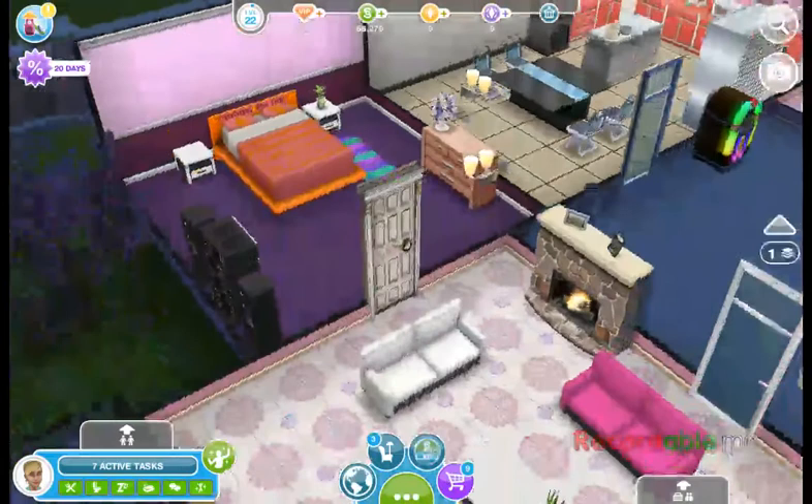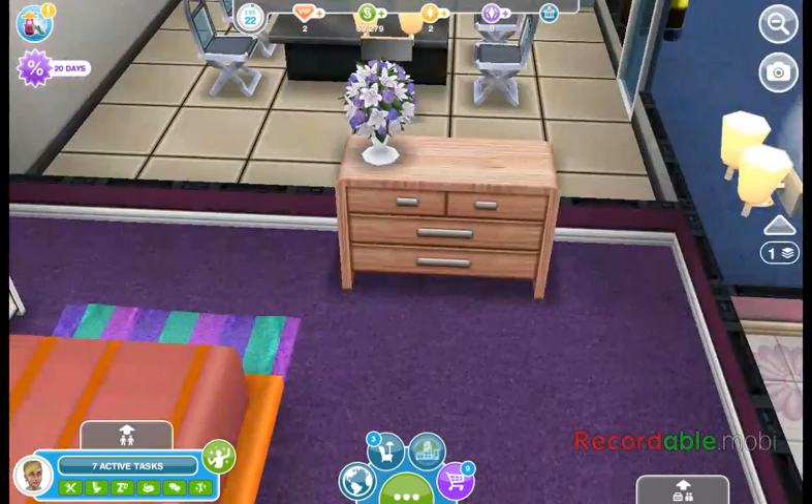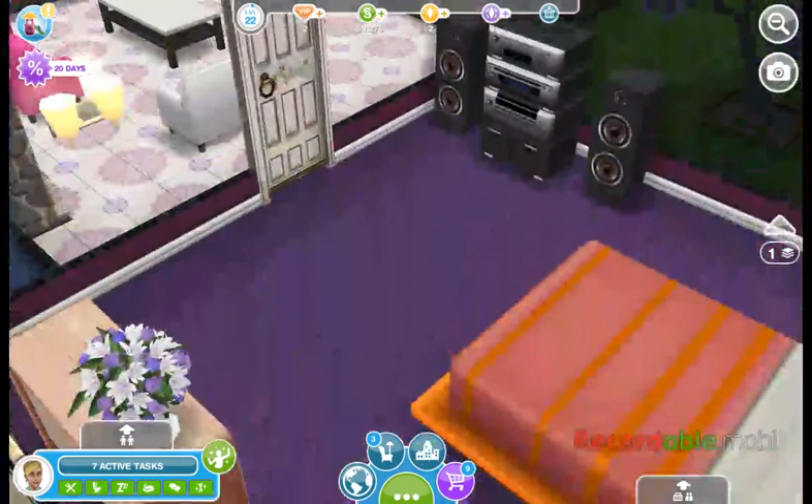So of course we have the two nightstands which are white, and the dresser along with the flowers here. And on the side, I have a stereo system here so Sims can listen to the stereo.